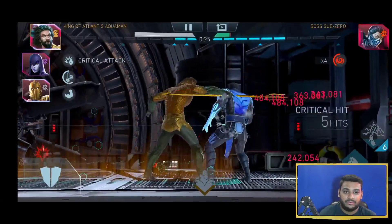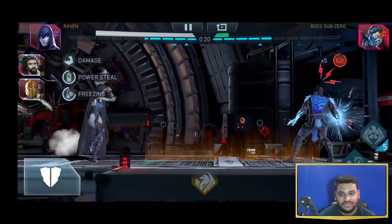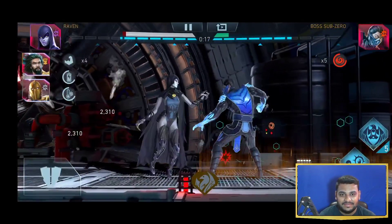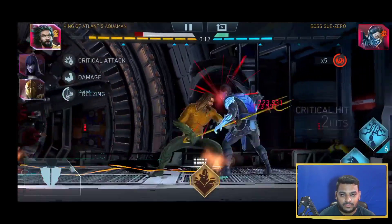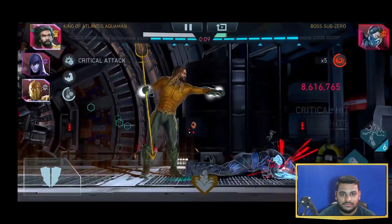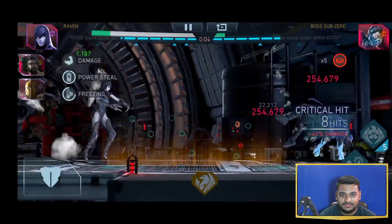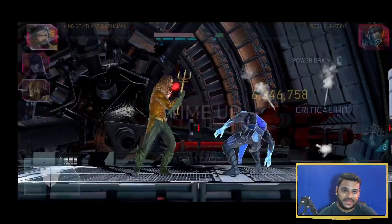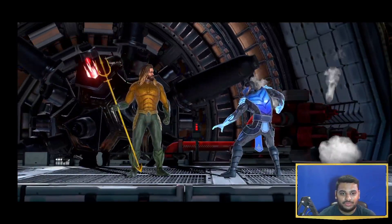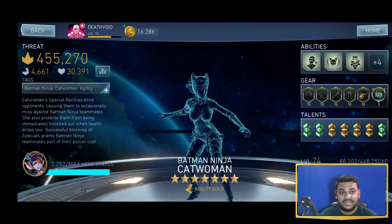Look at the damage — 4.5 million on special 3, not bad at all. 8 million on special 3. I could have finished this off if the freeze had not been there. 8.6 actually not bad. At the very end I managed to do the super move, but I still had just a little bit of health left on boss Sub-Zero — 106K damage done.